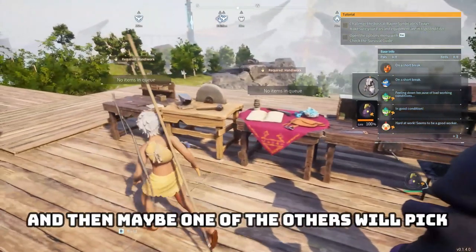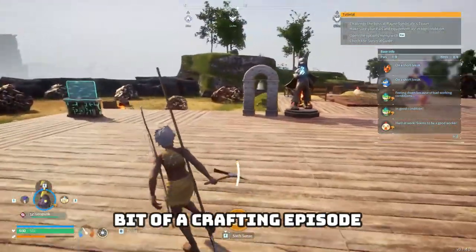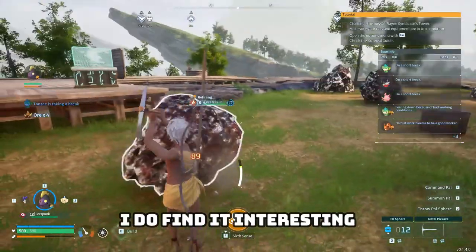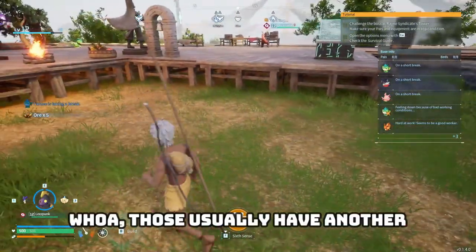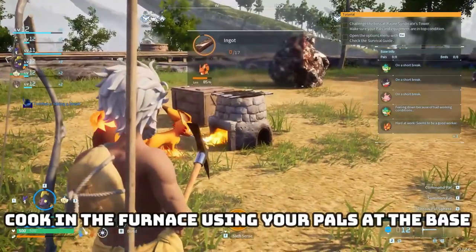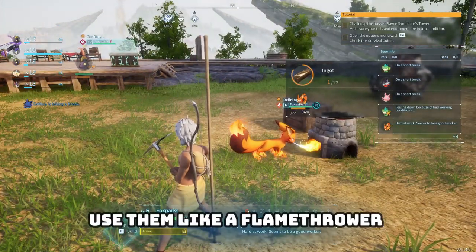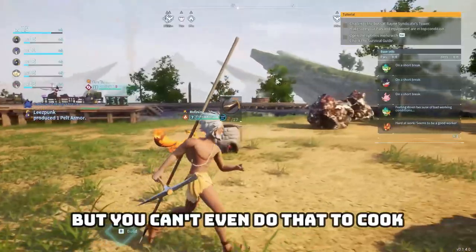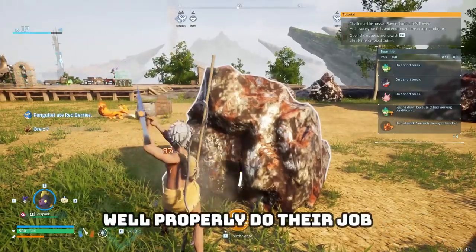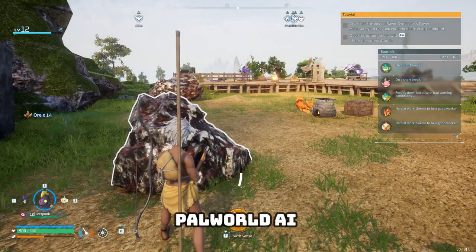Let's get him crafting my armor. I need more nails — never hurts to have more. Bit of a crafting episode I guess, this wasn't my intent but here we are. I find it interesting that you can only cook in the furnace using your pals at the base. There is a harness you can get for these little guys where you pick them up and use them like a flamethrower, which is awesome. But you can't even do that to cook your own ore — you have to assign one at the base and hope they properly do their job, which sometimes they might not. Palworld AI — it's glorious.